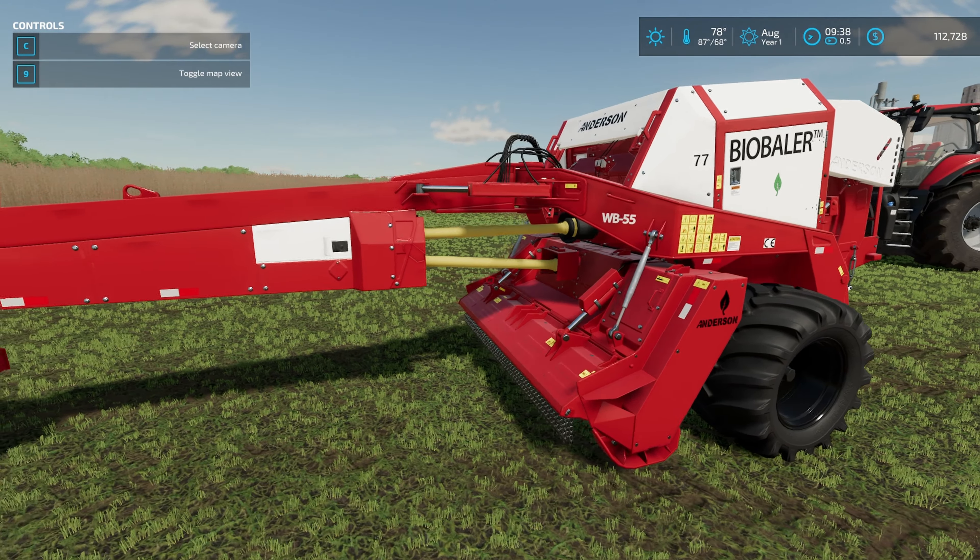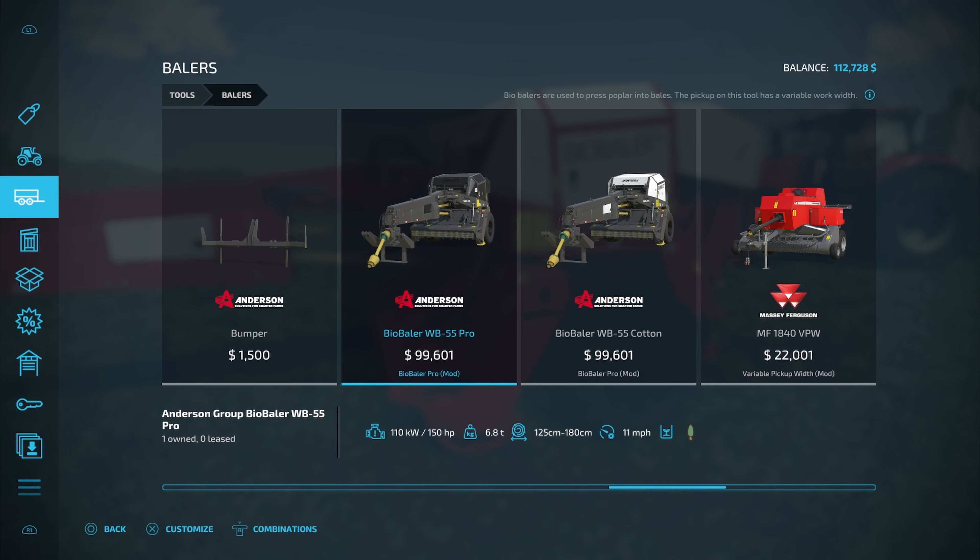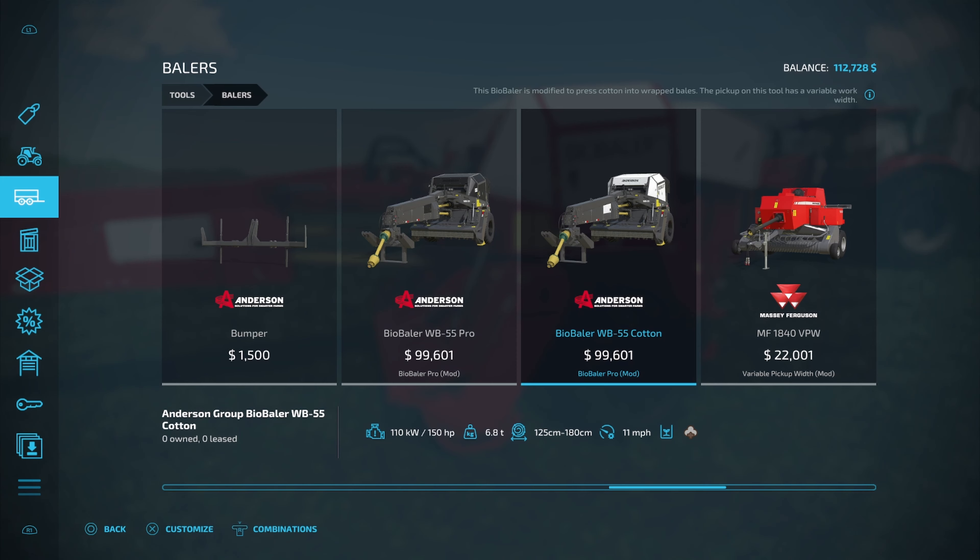I know what you're thinking — driver, this is just a regular base game piece of equipment with a few color options. Oh no, no, no. We got options. To find this new bailer, you need to come down to your tools in your store, then go over to bailers and all the way across to where your bailers are at. When you get over here, you can actually see that we have a couple different ones — you've got the BioBailer WB55 Pro or the cotton version as well.